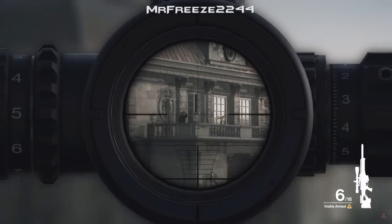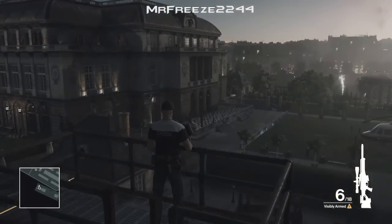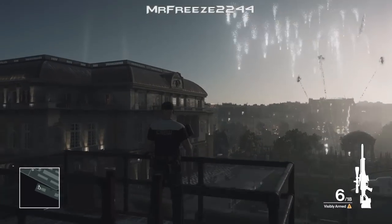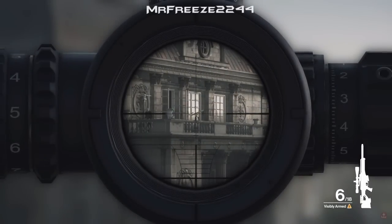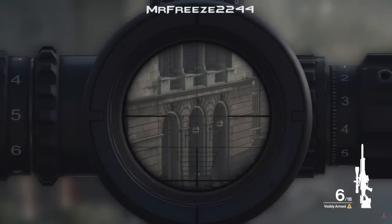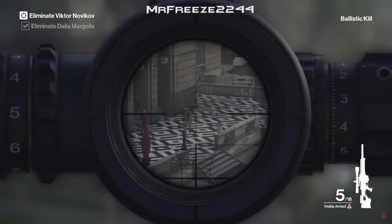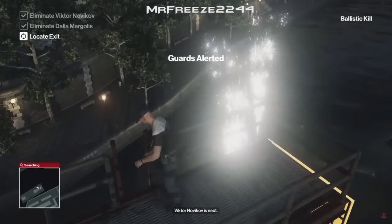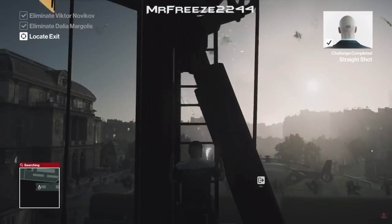We're going to keep using our instincts until we see Dahlia — she's going to come to the edge of the wall there. There's Novakov. There's Dahlia. When you're ready, pop her in the head and then pop him in the head. Drop your gun because you don't need it anymore, and you'll also get the Straight Shot challenge completed for that as well.